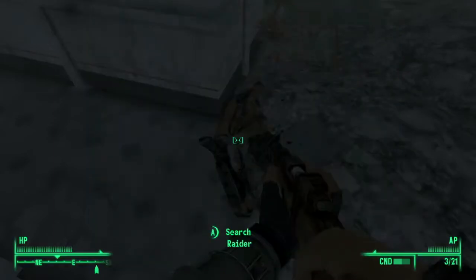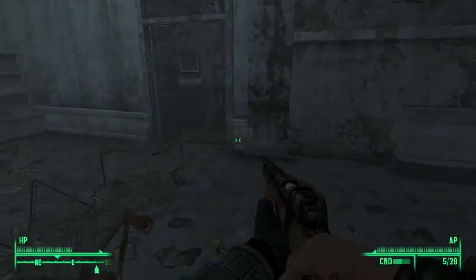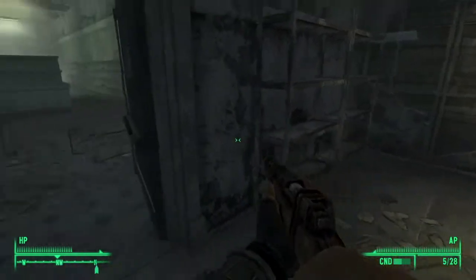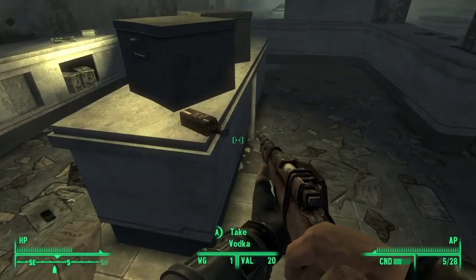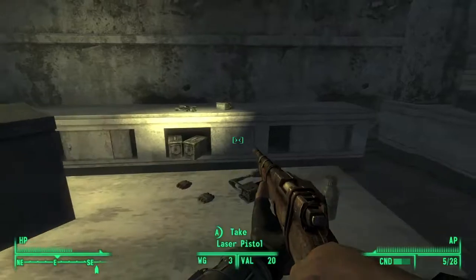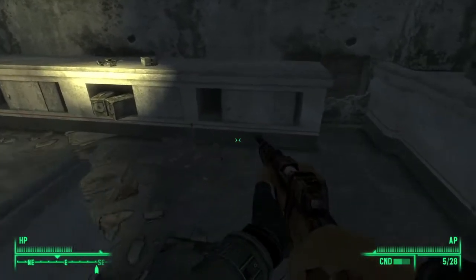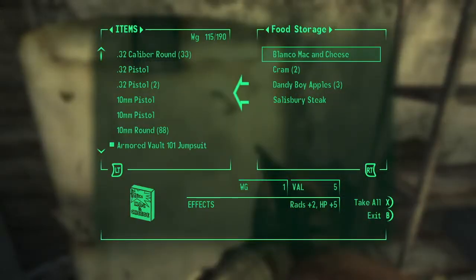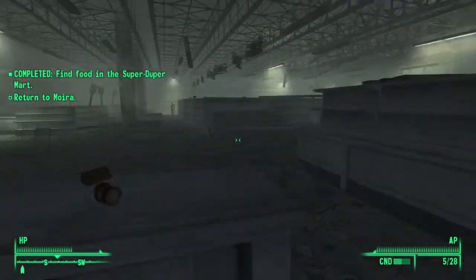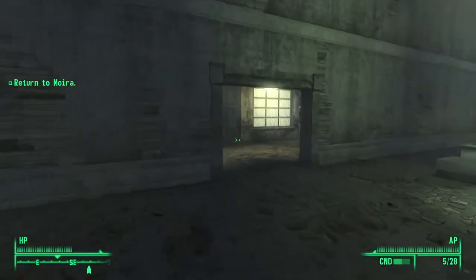Let's loot some bodies. I haven't really talked about the weapons I'm going to use in the game — maybe now isn't a bad time. There's vodka, a laser pistol, dirty water — and I think this food storage area may be what I came for. Let's get out of here and back to Moira.